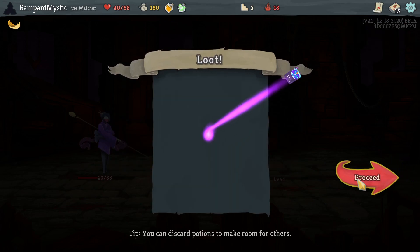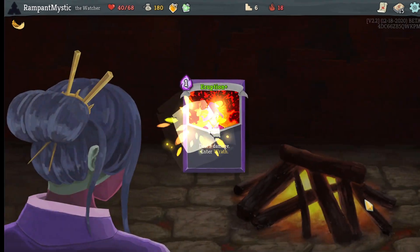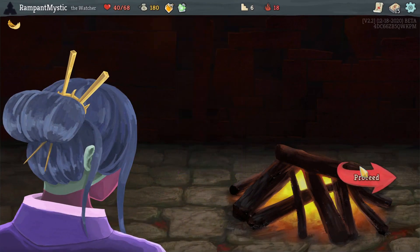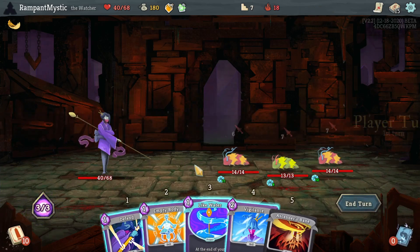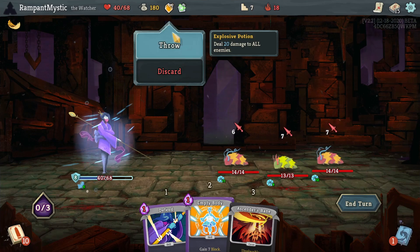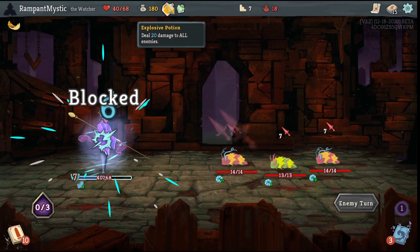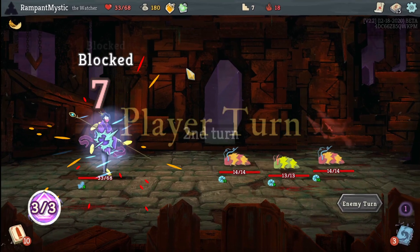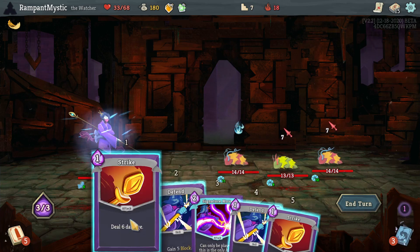I'm hoping the Fairy in a Bottle is going to help us out if something goes wrong. I hope nothing goes wrong. Actually, I think if it's a Sentineld fight, this potion is going to be insane. I'll take a little bit of damage, but if I don't have the energy to play this...